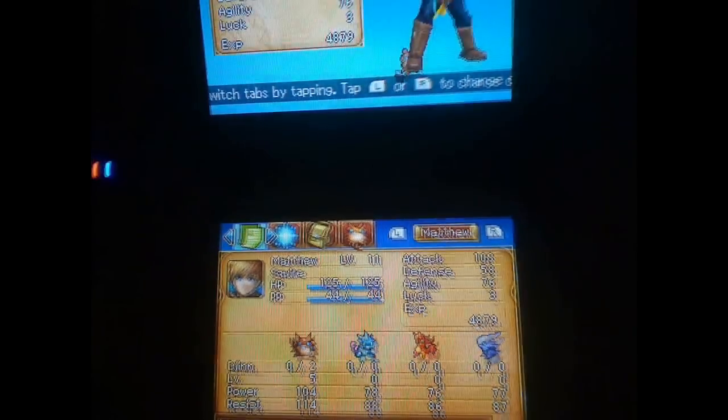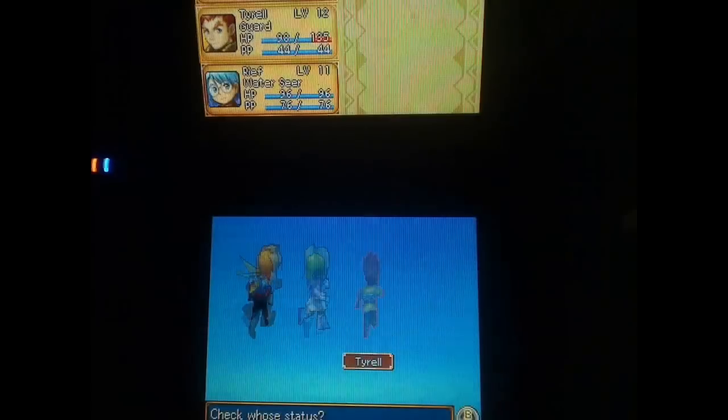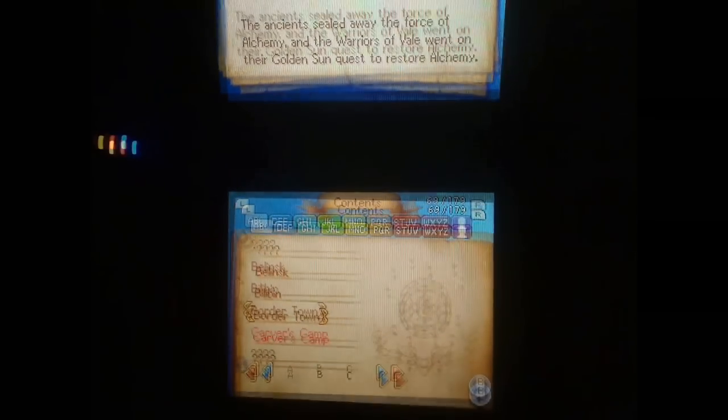Flood is a Djinn from the original Golden Sun. You can scroll through the other characters too. The Encyclopedia is quite handy — it tells you about the world of Golden Sun. The only way to get entries is when people are talking and certain highlighted items appear in red. You can tap those red words and they'll be added to the encyclopedia.